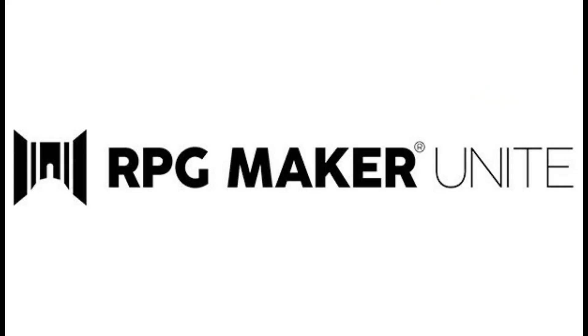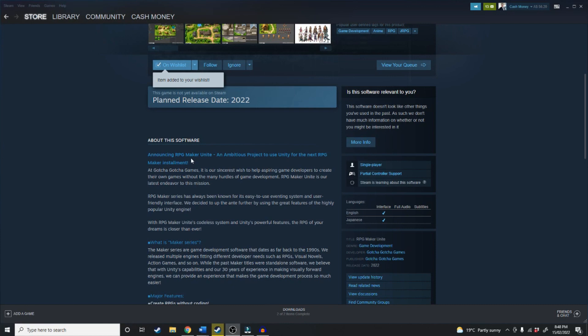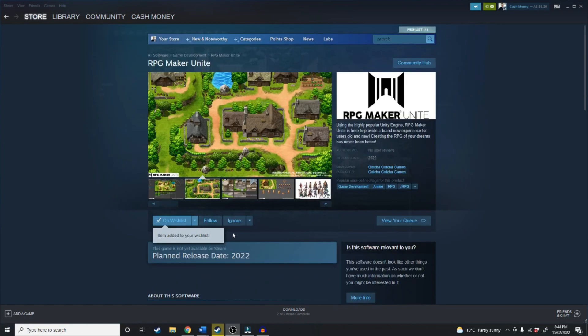RPG Maker Unite. Announcing RPG Maker Unite — an ambitious project to use Unity for the next RPG Maker instalment. The team at Gotcha Gotcha Games is building RPG Maker on top of the Unity Engine Foundation. I know there are a lot of other programs built on top of Unity, and it looks like the team behind Gotcha Gotcha Games is doing just that with RPG Maker. This is big.